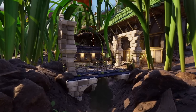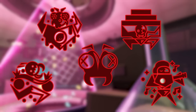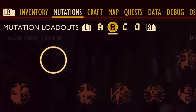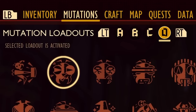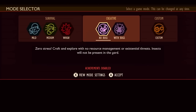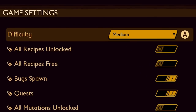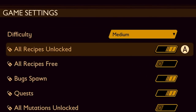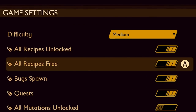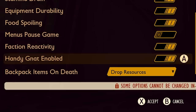New achievements have been added, along with five new mutations. You can now configure four mutation loadouts and quickly swap between them using the new combat radial. Custom game options now split the recipe setting into two separate options: all recipes unlocked and all recipes free. You'll also find the option to enable the handy net there.